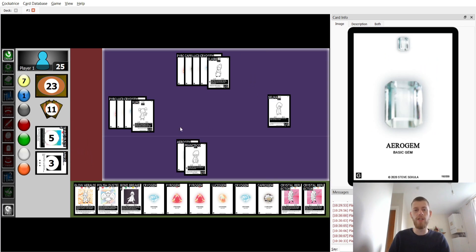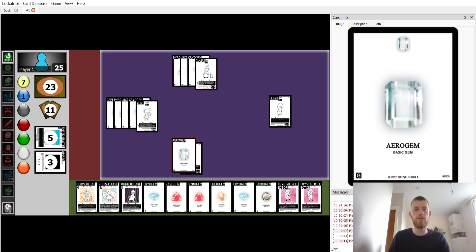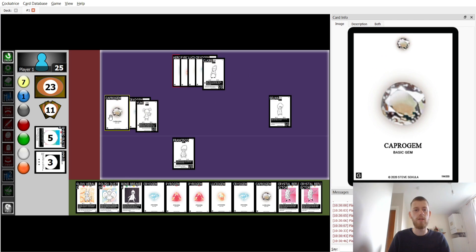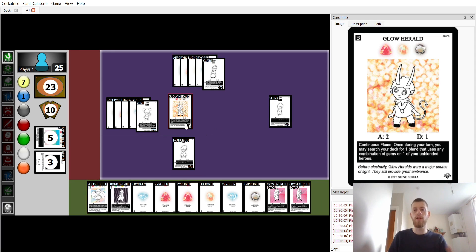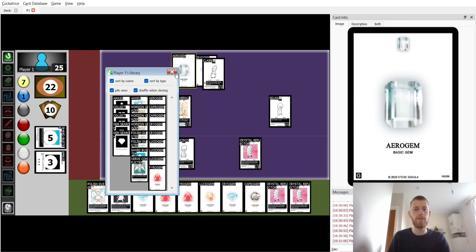Assuming the opponent has set up defenses and had that extra turn, we de-blend Shardbuster since we don't need it anymore. We move the Capro gem through Francisco's effect onto Yumi — two movements — then the Arrow gem up to Claire so we can have Polystorce onto Claire. To thin out the deck I put down Glow Herald to search for another Crystal Reflector.